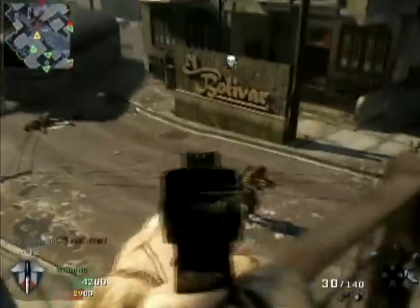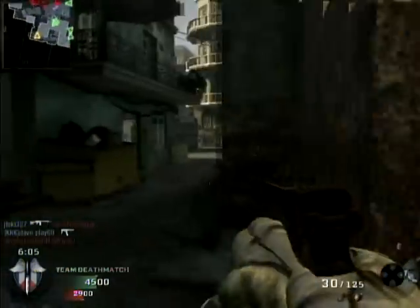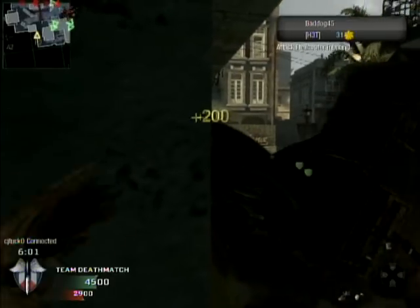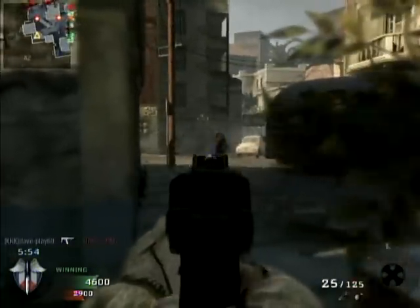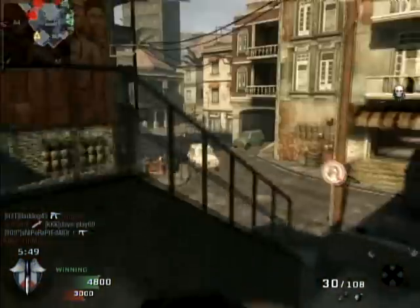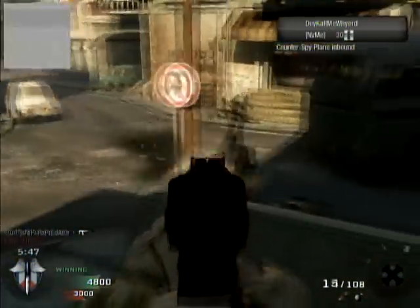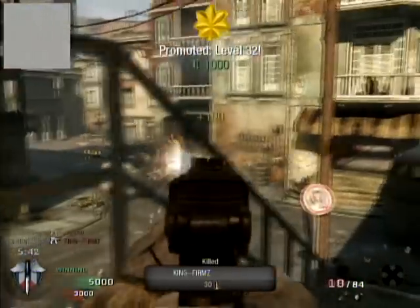On Call of Duty Black Ops thus far, the Galil reminds me a lot of the Scar-H from Modern Warfare 2. It's got a lot of damage. I've heard other people call it the off-brand AK, which is very accurate in my opinion — it drops people really quick and the drop-off isn't as dramatic as it is with the Scorpion. I'll have videos for that later.